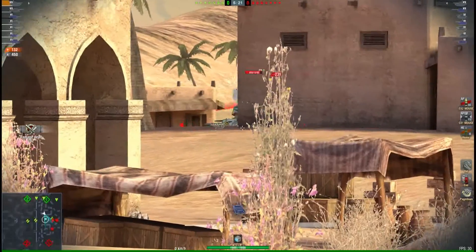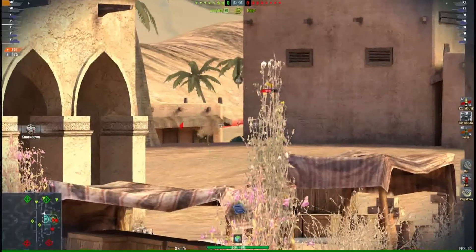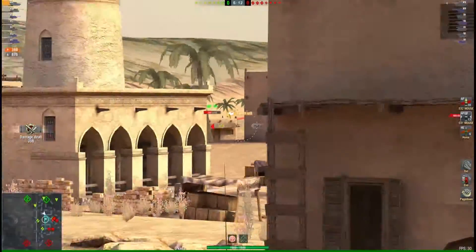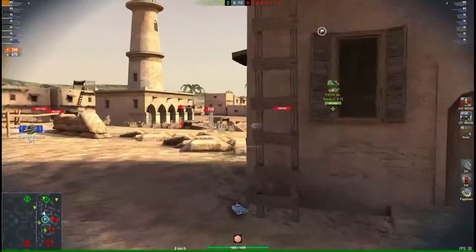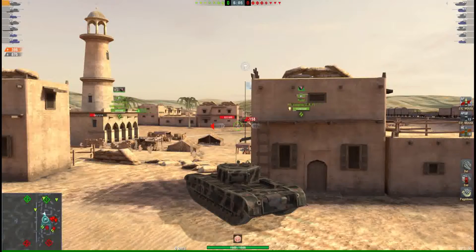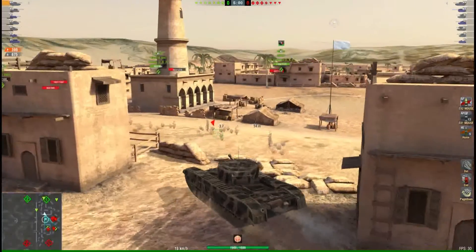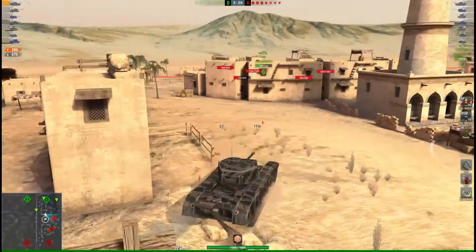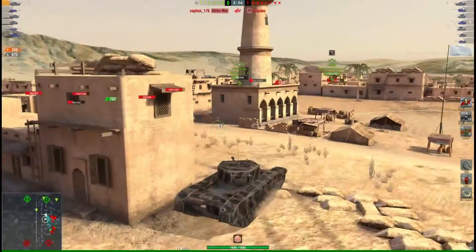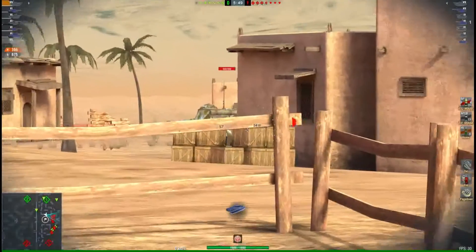He's bouncing because he's firing 225. A lot of problems getting through the front of this, but I've got another one in here. They're all clustered on C area. The ARL's the one at the back. That's the T25AT, that has to be the SU, the KV-2, that's the T25.